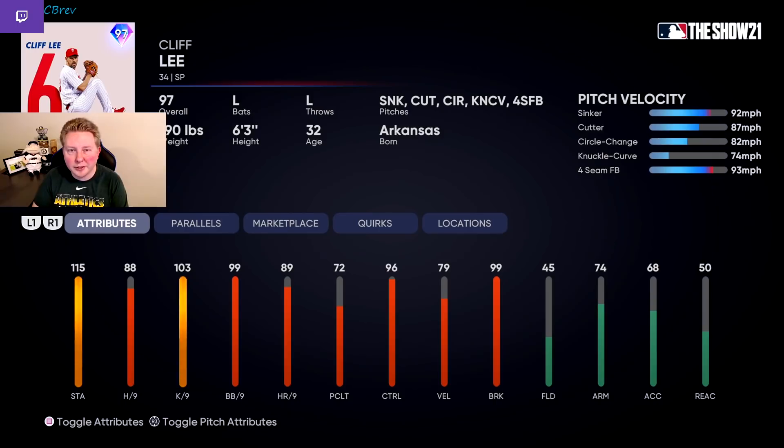Starting off, we have what I believe to be the best pitcher released in the entire set of 30 cards: this 97 Cliff Lee. The card may not jump off the page at you, especially because he doesn't have high velocity, but his per nines are actually pretty good for a Cliff Lee card — better than we've had in the past. And this screen is the main reason I have him rated S tier. Look at those pitch control ratings. Three of his five pitches, including his two off-speed pitches, have 99 control. Even the four-seam has 94 and the cutter has 89. Combined with his 99 walks per nine rating, if you guys are using pinpoint pitching, this card is going to be throwing the ball literally wherever you want.